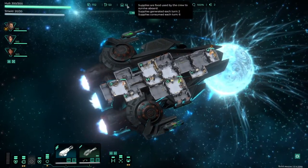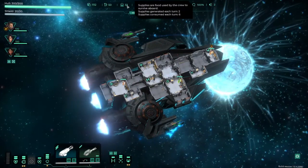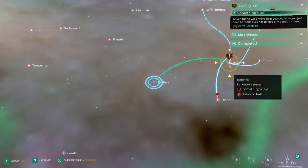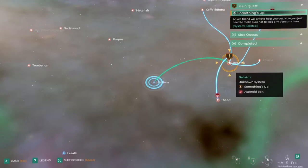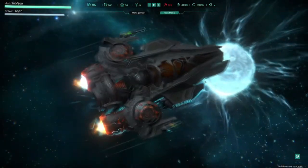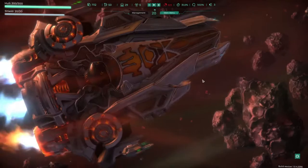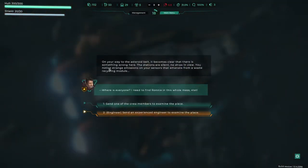We collect the valuable data and leave the sector — we got 300 credits and 10 food supplies, bringing us to 33 food total. We're making two food but eating six per turn. Let's go to the Bellatrix system — an unknown system with an asteroid belt. On the way to the asteroid belt it becomes clear something is wrong: the stations are silent, no ships in view, and there are strange emissions on the sensors from a waste recycling module.